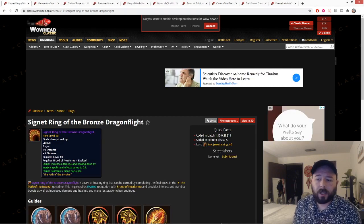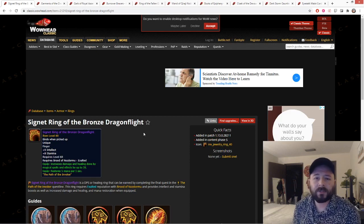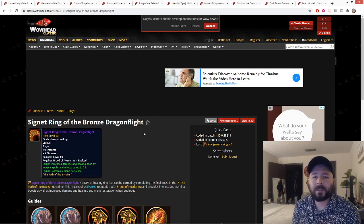For gear from AQ40, the first piece is the Signet Ring of the Bronze Dragonflight. Every person who enters the instance is offered a quest that gives an epic ring, and the quality of the ring increases with your reputation with the Brood of Nozdormu, which you gain naturally by killing bosses. You will eventually reach Exalted. The Exalted ring gives 9 int, 8 stam, 28 damage and healing, and 5 MP5. This is an amazing ring — you will probably use it for a very long time, maybe never replace it, and it's available to everyone.